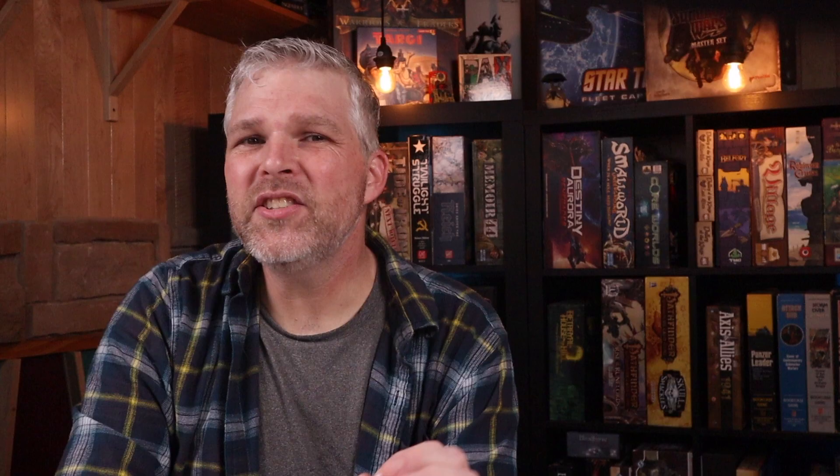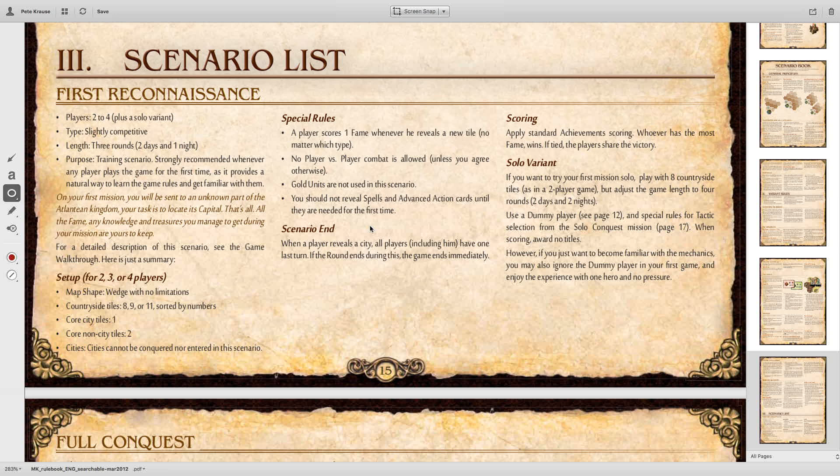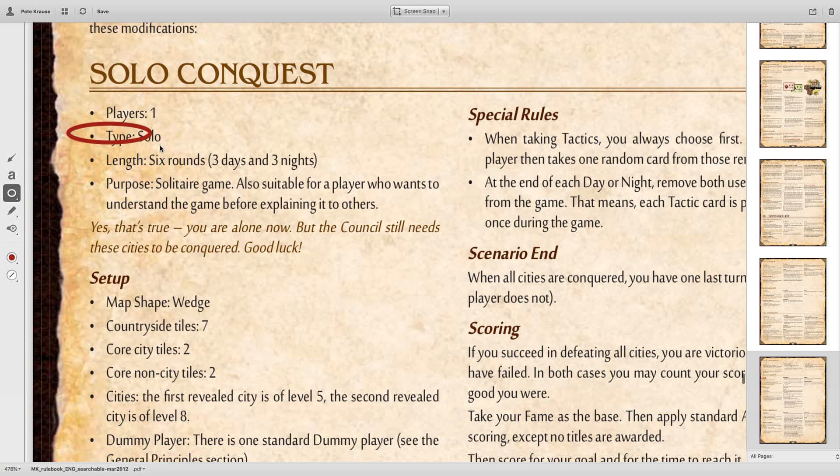Mage Knight offers a lot of replayability. There are 11 scenarios to choose from in the base game, from competitive to cooperative to solo. For this video we'll focus on the solo conquest scenario, and I'll talk about the differences you'd look at when playing multiplayer scenarios. I like to focus on the solo conquest because it ensures you get this game to the table, and if you do end up playing with a group, you'll get comfortable with it before game night with friends.